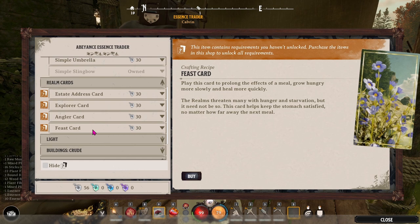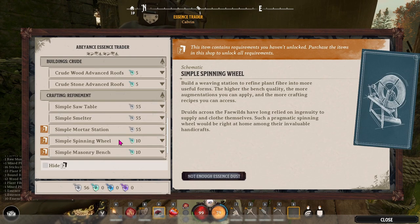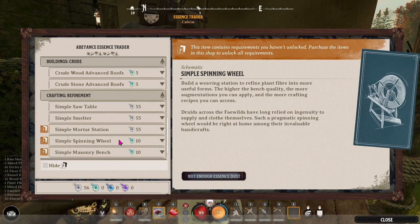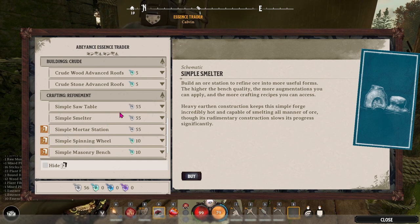You can't purchase realm cards at first — you have to buy the items to make the realm cards before you can buy the actual realm card recipe, and the same is going to be true for a lot of things. All of these are bought with essence dust, so if you don't have enough you can go find some in the world, take down enemies, or convert things in your inventory.